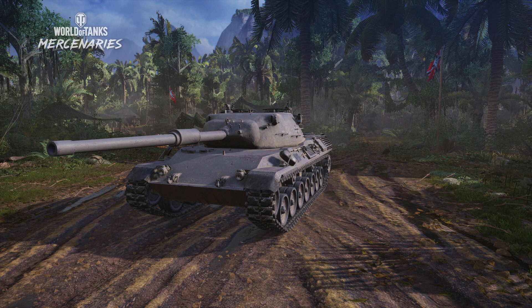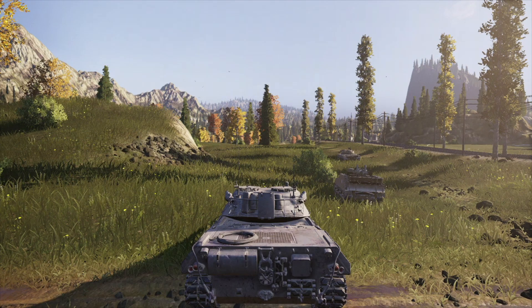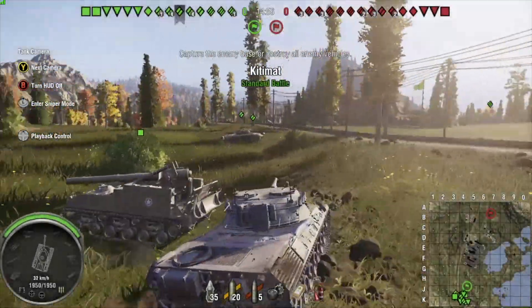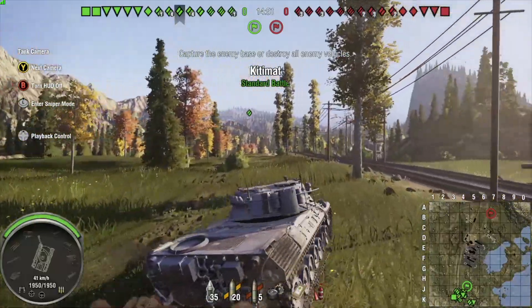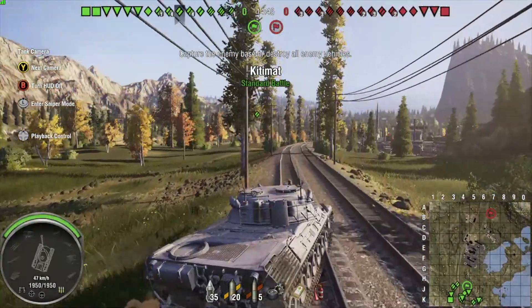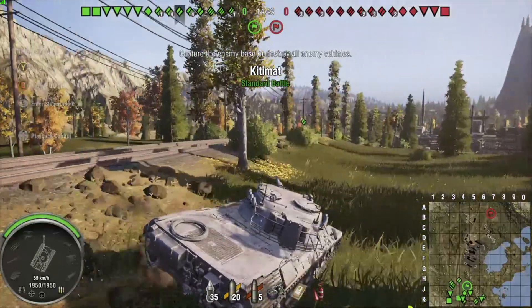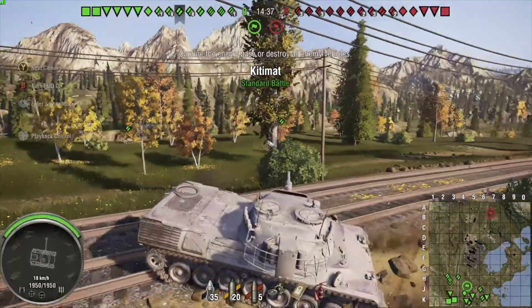That concludes the overview of the Leopard 1 — now let's look at some gameplay. We're on Kitimat standard battle, spawning on the south side. This game happened during a stream, but I used the replay system for the first couple of minutes. I don't play this tank a whole lot — rarely, actually — so I didn't really know where to position it. I knew how to play it; I just didn't know the best places to make use of it while still protecting myself.